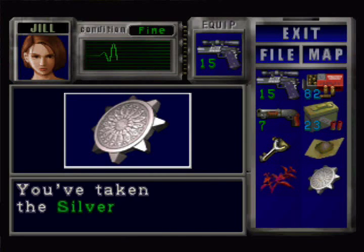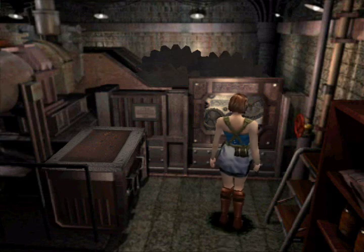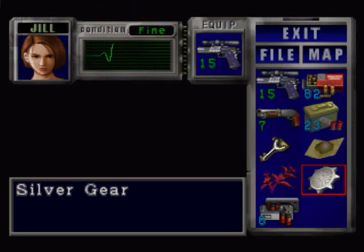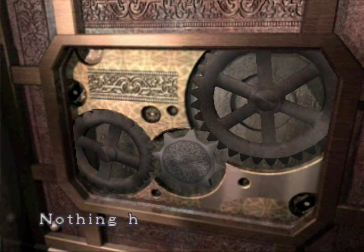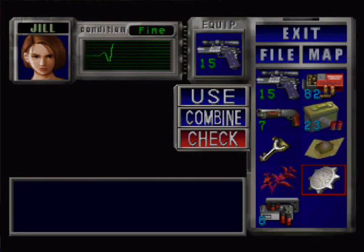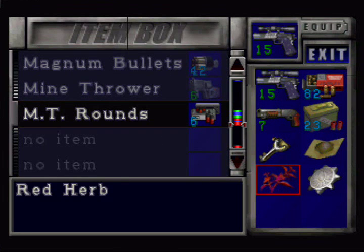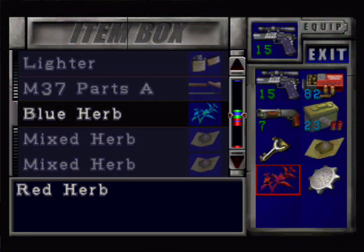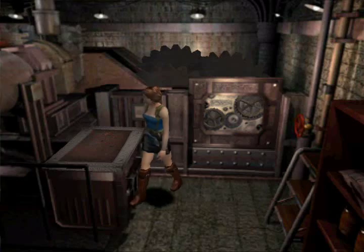So what have we got up here? We've got a silver gear, we've got some machine over there, and we've got some mine thrower rounds — again, I don't think I'm ever gonna use the mine thrower. It's just a bizarre weapon, I don't like it. We've got a gadget — we've got the gears! Why put it so close to the end of the puzzle? Doesn't fit, folks. Hmm, must be more to it then — maybe we need another gear or something. We'll put that down there. We'll keep hold of the silver gear — just in case we find another one. I'll just put that down for now.